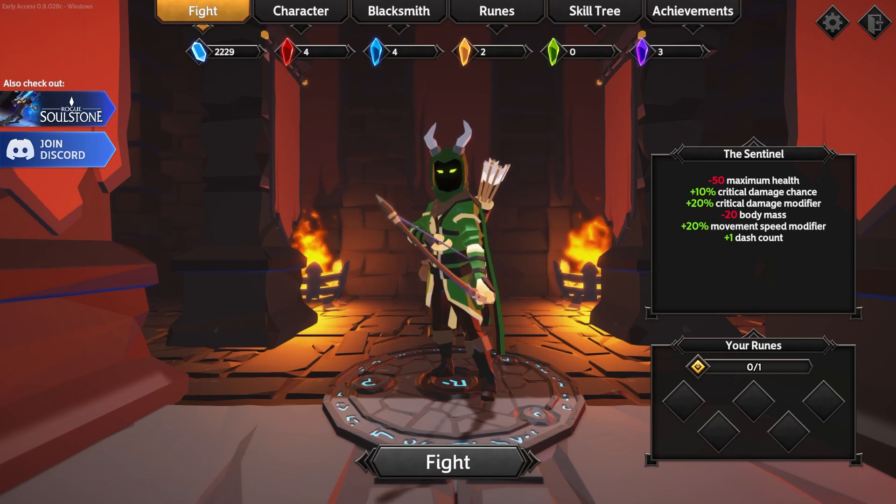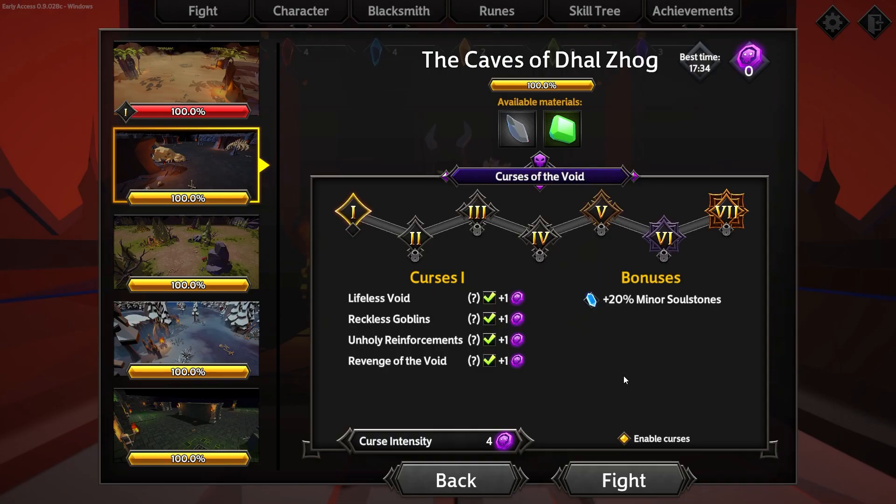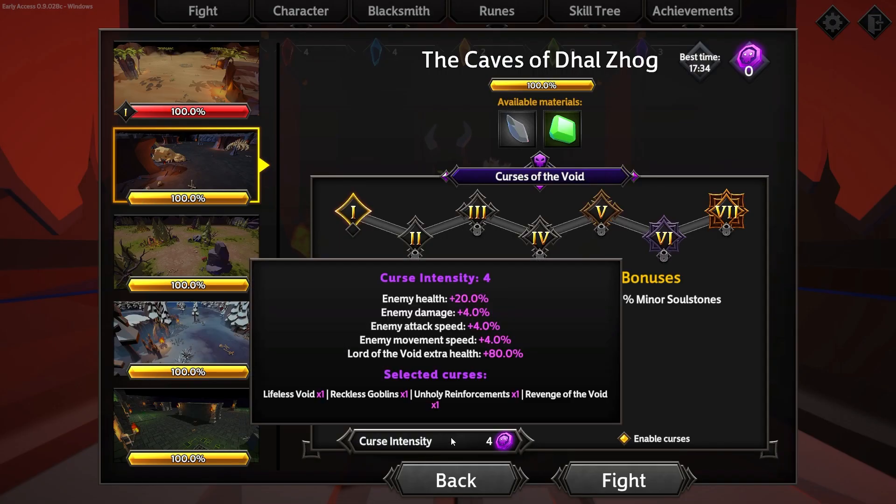The Sentinel is a highly mobile character with low health and body mass that is really good at critical strikes. We're going to use four curses on the case of Dal Zog here so that we can unlock level two of this.